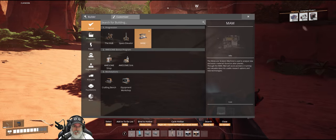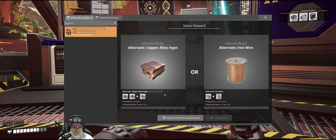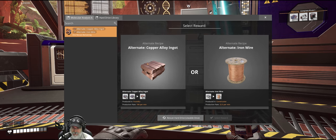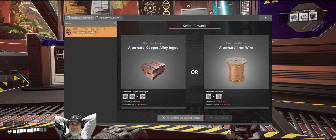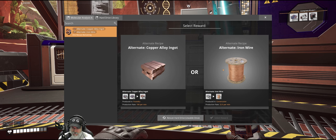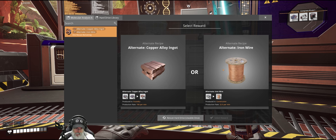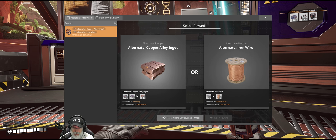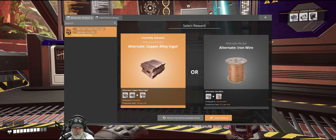I guess we won't be going any further into there until we get noblisks. Let's see what we have. That's a pretty good copper alloy recipe. Iron wire — I mean it's useful, but only really if you have a shortage of copper, which we don't. I think I like this one better — a hundred copper ingots per minute, that's pretty damn good. So we're gonna go with that one.